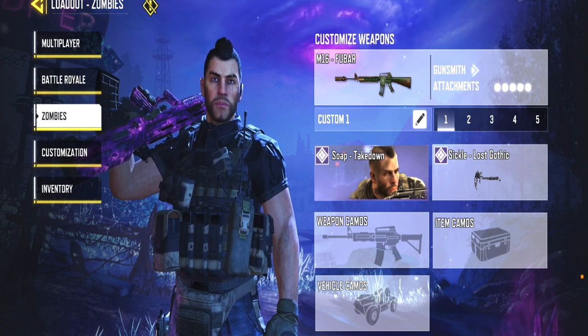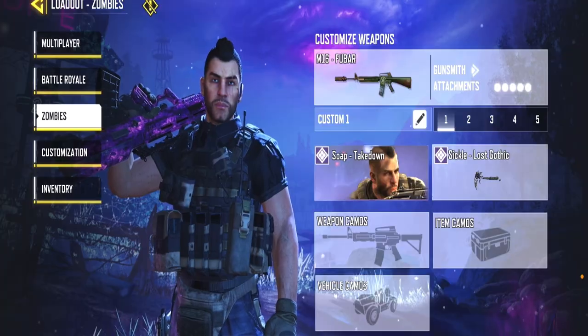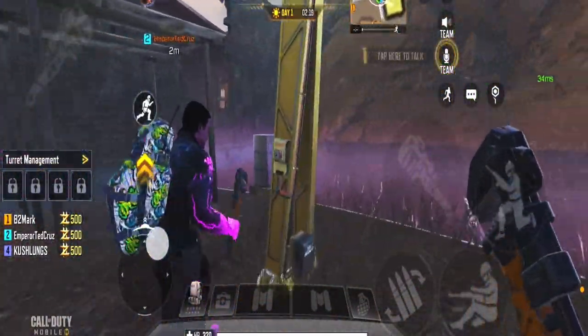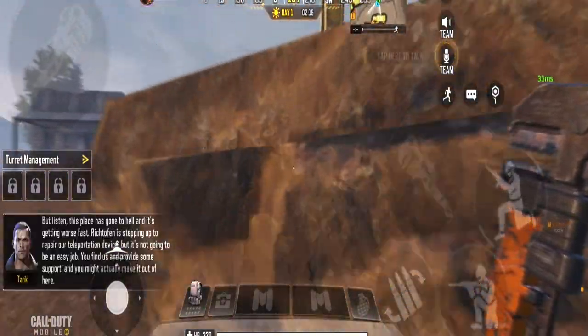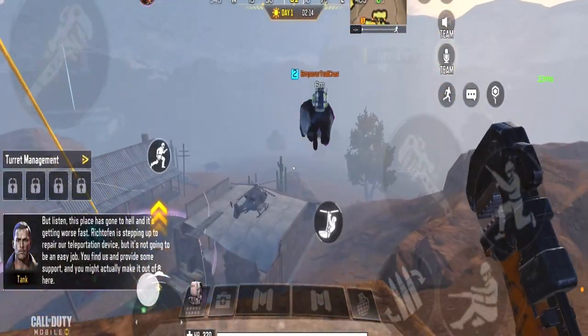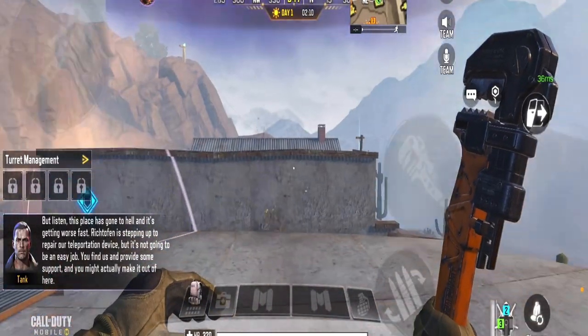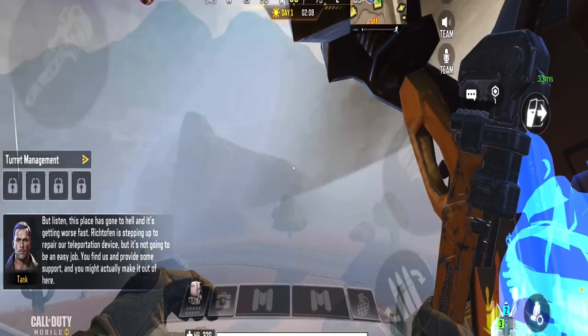We're about to go through the five days step by step. I have simplified each day to the best of my knowledge so you have the best chance to not only unlock an Ethyl crystal camo, but also win hard mode. If possible, play with teammates that have experience.